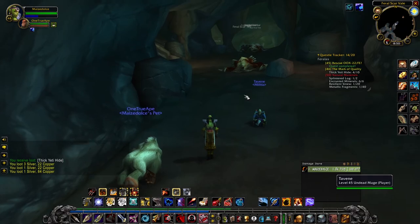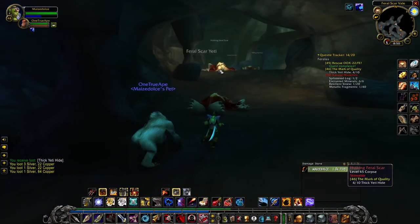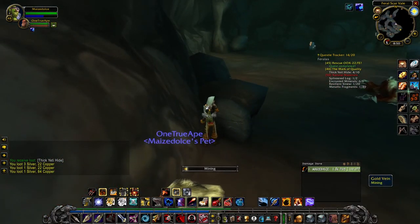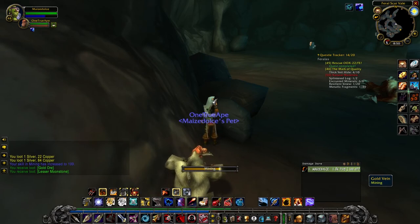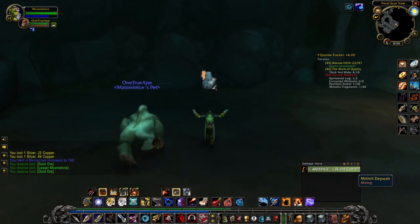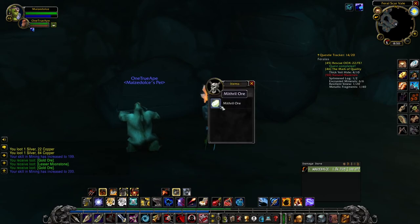Hello — a gold vein, we'll go get that. There's a yeti up there but I'd like to mine first. The other thing we could potentially do is drop engineering and pick up skinning, or enchanting, or herbalism — something gathering-based — that way we can make our money. Alright, is this 200 mining? Awesome! We don't have to worry about keeping everything, we could just sell everything.